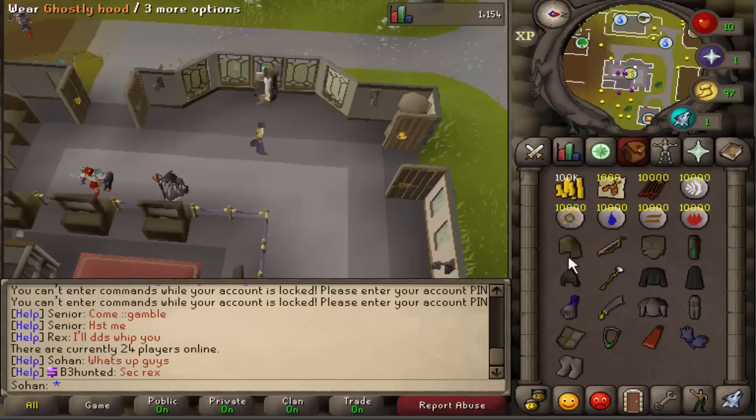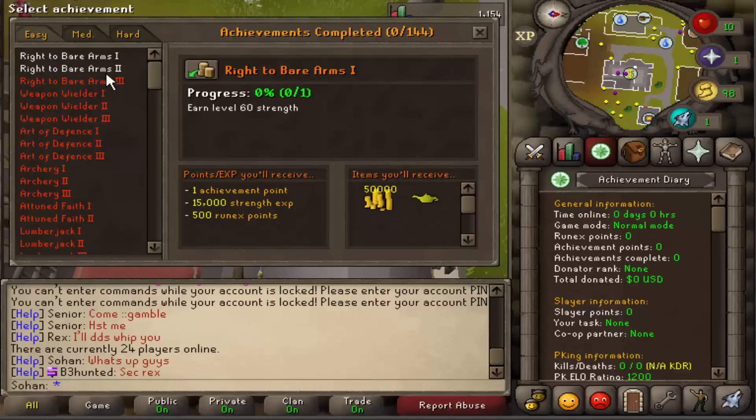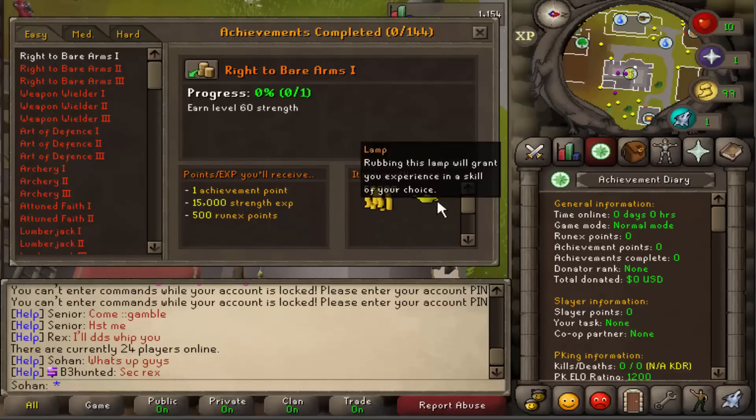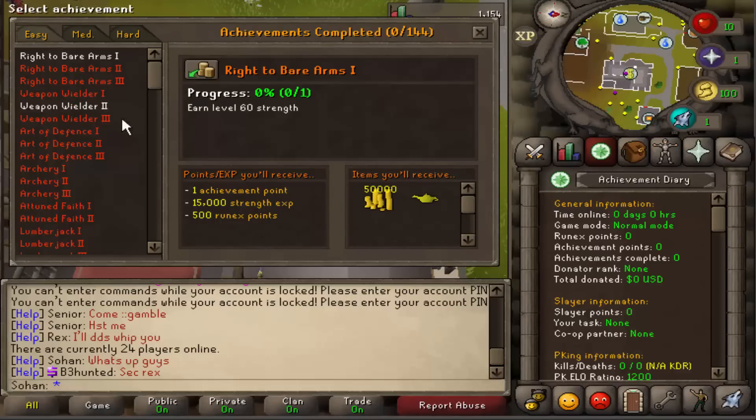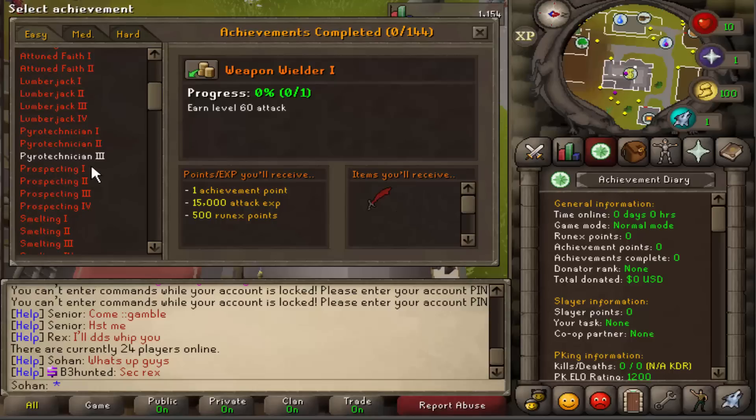When you're starting off you're given quite a lot of starter gear for range, melee, and magic, which is pretty cool, plus some food. A really cool aspect of the game is the achievement system. If you click the achievement diary there are loads of achievements you can get, and for each one you receive a certain amount of items like 50k and a lamp which gives you XP. You also receive achievement points, XP in a certain skill, and Rune X points.